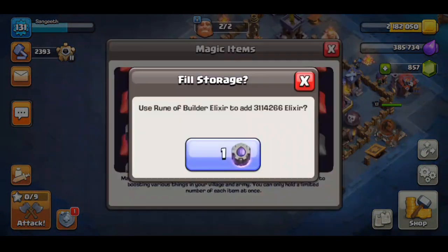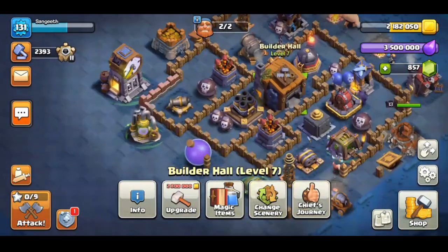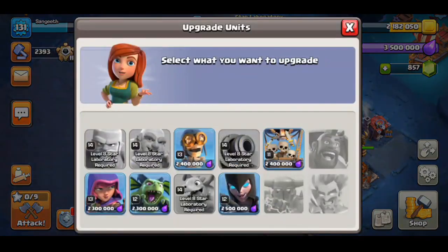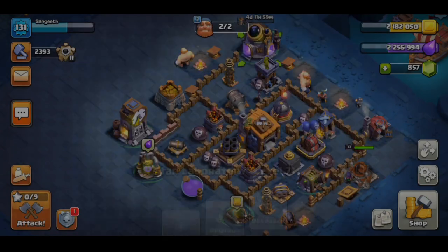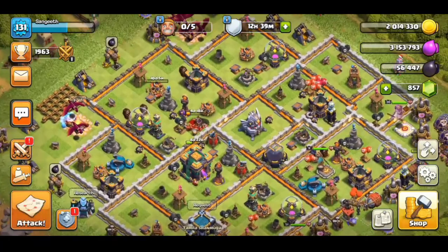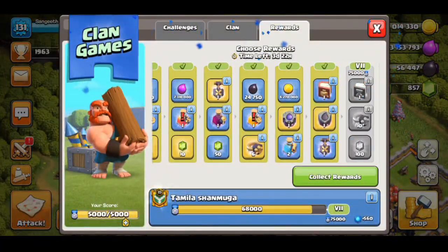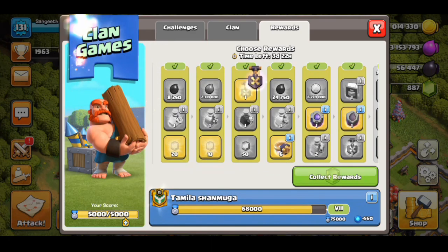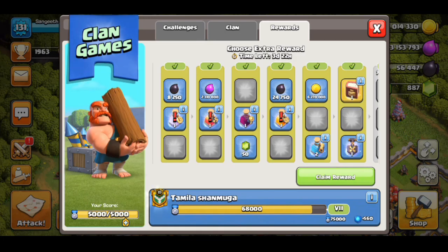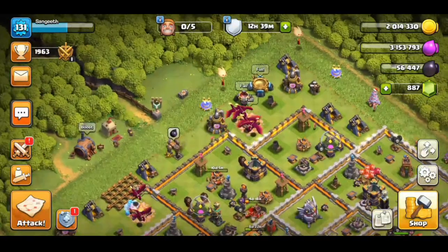Finally, we will talk about Rune of Builder Elixir. Now we will talk about the lab update. I know that Night Witch is the best upgrade, but we are going to use a Bomber upgrade. So there will be an update — we are going to have a start bonus with Rune of Builder Elixir and a Rune of Dark Elixir. We will also talk about the Book of Spells. The final tier gives 5,000 points.